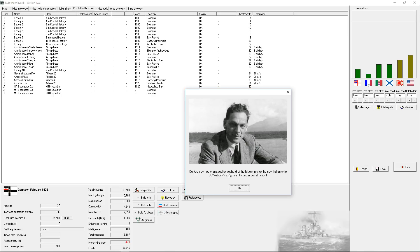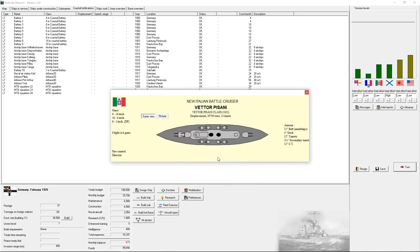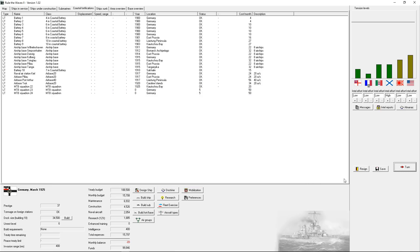That's a new Italian battlecruiser - whoa. So this still has good armor - 11-inch belt. They sacrificed mostly the number of guns. That's half as many as their battleship. These are good ships - those are really good ships they're laying down.